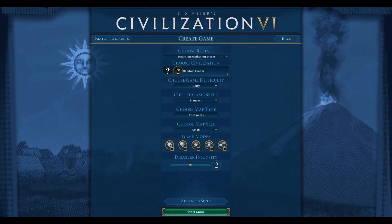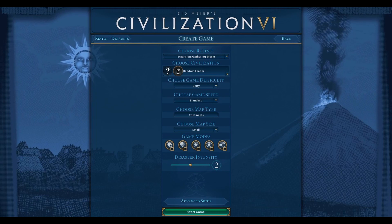Hey folks, EvilPajamas here with another Civilization VI video. It's December 2020, and we've just had the new December update, which rolled out the City-State Picker.